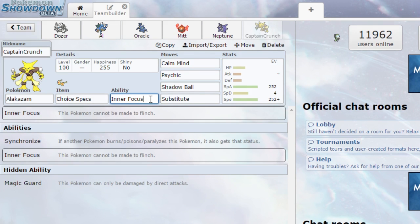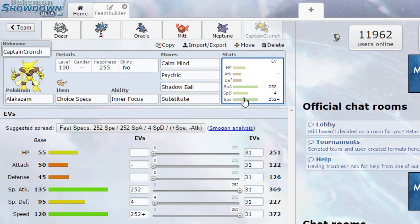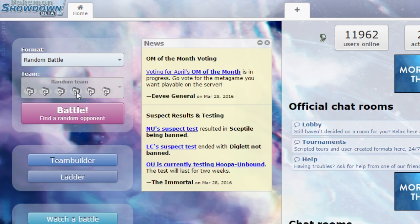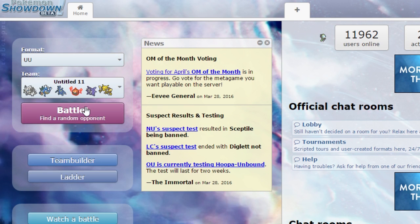Finally, Captain Crunch, our Alakazam, is Choice Specs with Inner Focus so he won't flinch. He's got Calm Mind, Psychic, Shadow Ball, and Substitute. He is a really fast special attacker, so my plan is for our bulk to get us through the early game and then Alakazam comes in, sets up, and just destroys. That's the plan - let's find a battle.